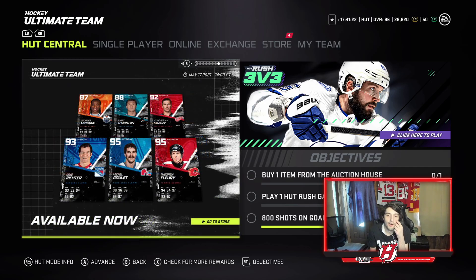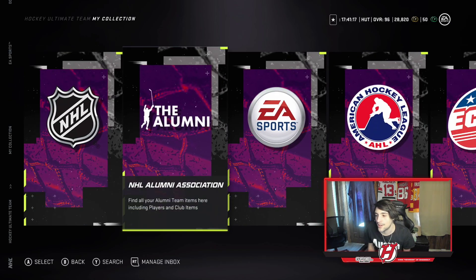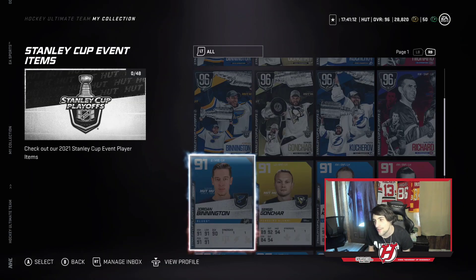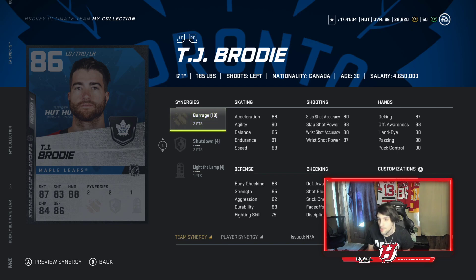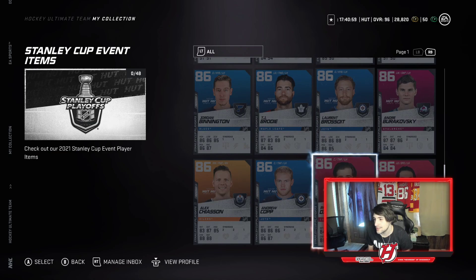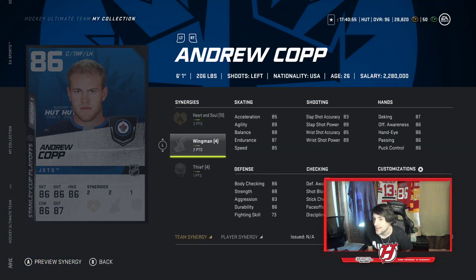Then you also have John Ruda, Yanni Gourde, Chris Dreger, Carter Verhage, Dante Fabbro, Kale Yarncroke, Brett Pesci, Vincent Trochek, Brossois, Andrew Kopp, Adam Larson, Alex Chieson, Joel Evanson, Philip Deno, TJ Brody, and Zach Hyman. In the event section they have a lot of synergies, which is nice — Brody has two points to Barrage and two to Shutdown, and others have two to Spark and so on. But realistically a lot of these guys are very slow — Kopp might max at like 90 speed, which is not great.